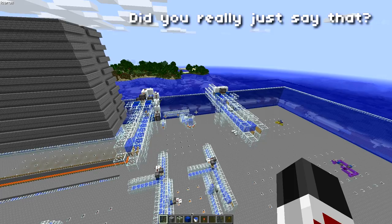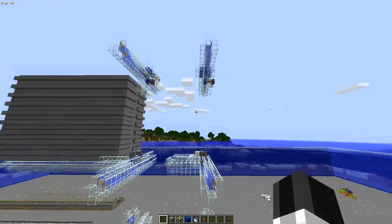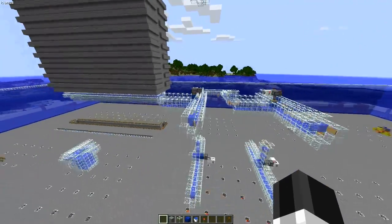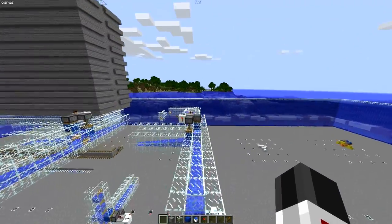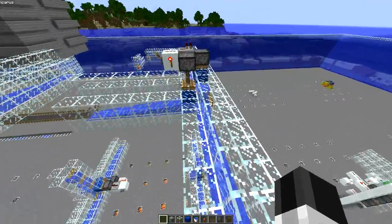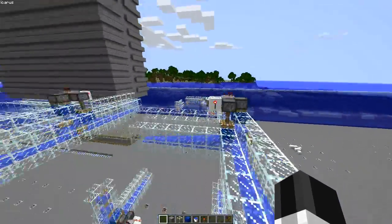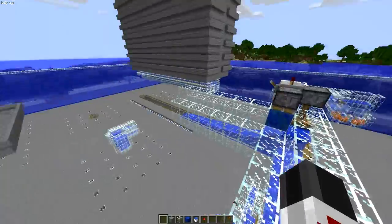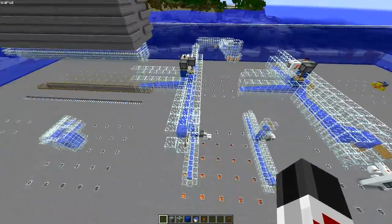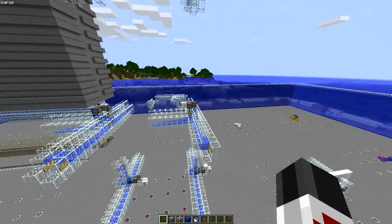For the purpose of this video, I have three examples — it might look like I have six, but really they're just three. This one goes to the side, this one goes down, this one goes up. The ones on the right go straight by default, and the ones on the left make the turn by default. The only difference between the two sides is the redstone.